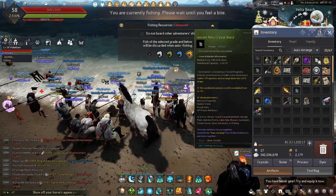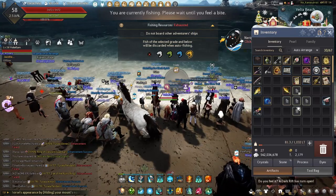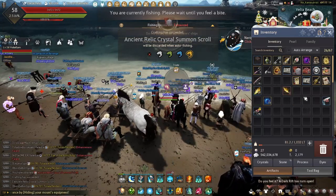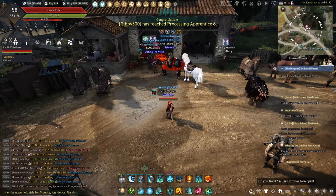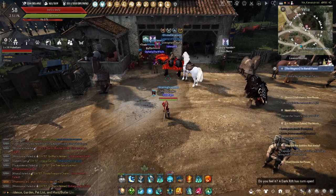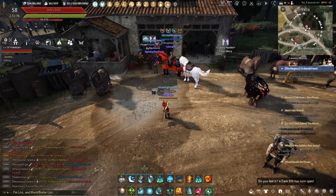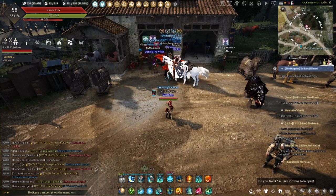Another item you'll get a lot while fishing is ancient relics. These are great — they sell for almost 1 million each and you can combine five of them into a boss scroll. You can do these boss scrolls solo or in a party. In a newer update, Black Desert requires everybody in your party to have the same amount of boss scrolls, so make sure everyone has the same number before starting.